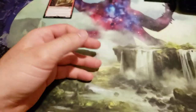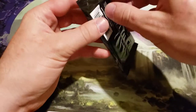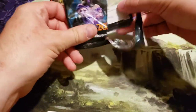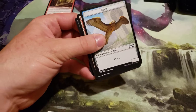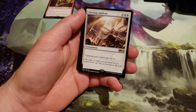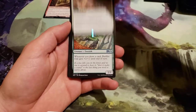I am not going to be going over the uncommons — that seems to take a little bit too much time for my camera to record. Glorious Anthem costs 3, 2 generic and a white. Creatures you control get plus 1, plus 1.